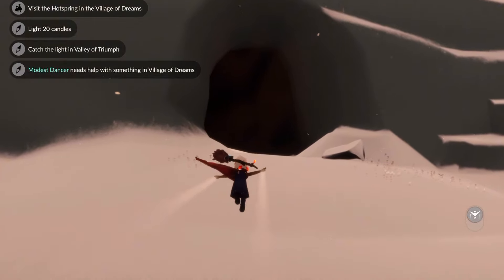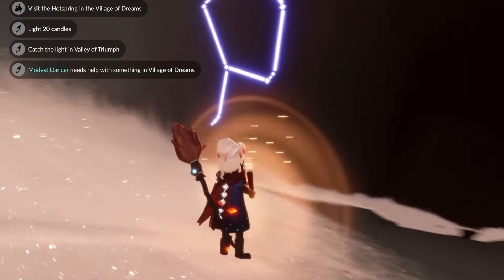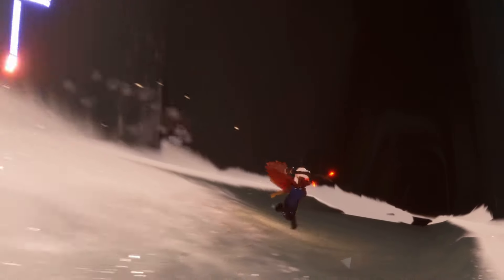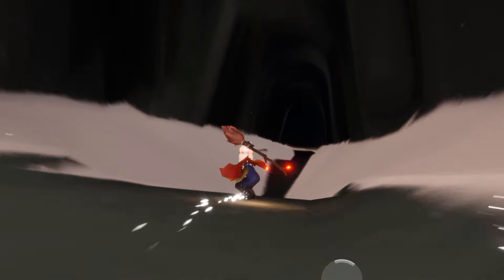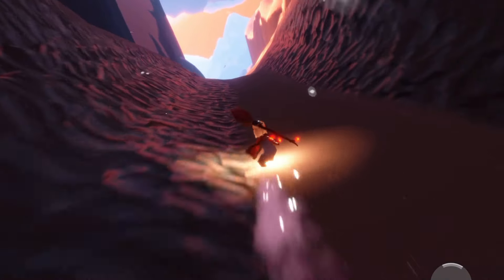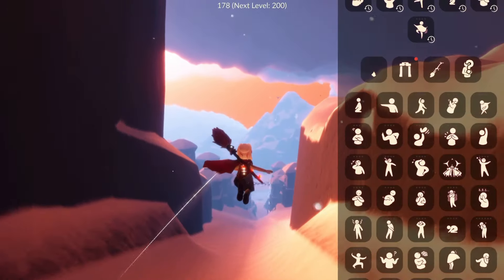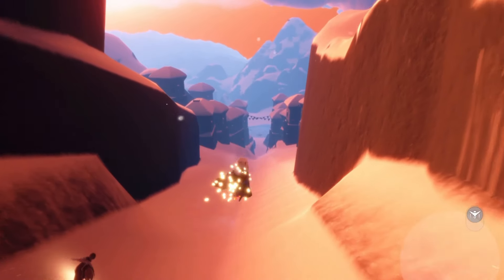The Modest Dancer needs help with something in the Village of Dreams. In the social space of the Valley of Triumph, head towards the right-hand side — there should be an entryway that takes us to the Village of Dreams. The Modest Dancer is in the middle area near where the Dreams Guide is. This quest is actually extremely easy — it's a photography quest you can finish in about 30 seconds.